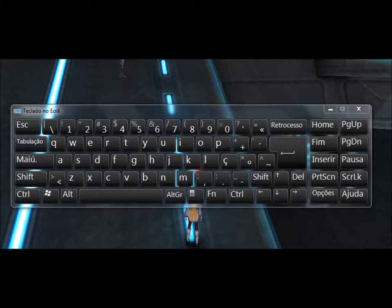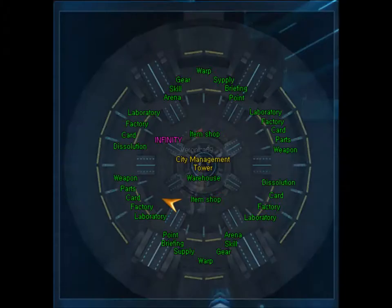Press the M key for the city map. If you would like to know where you are or look for a location on the map, press the M key for assistance.